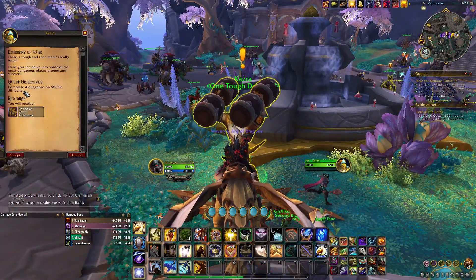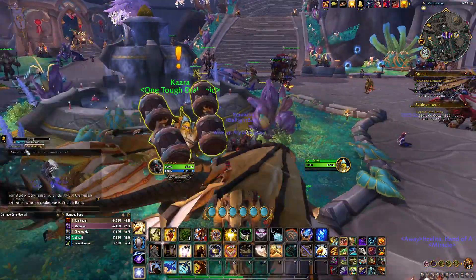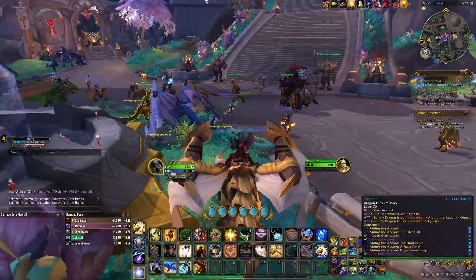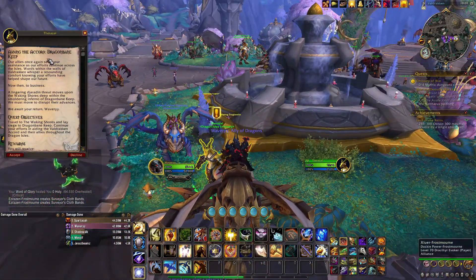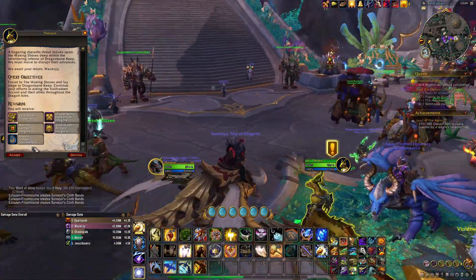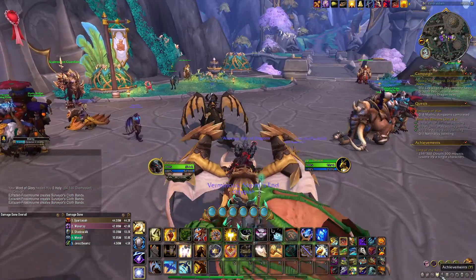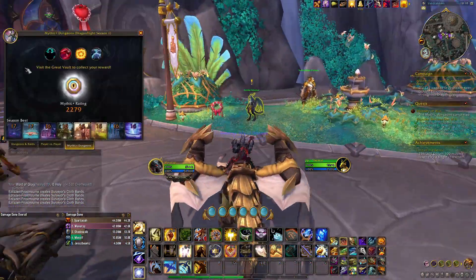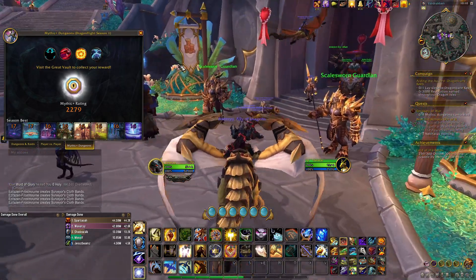First, let's see what the weekly quest is: complete four dungeons on Mythic difficulty and you get a Heroic item, or 402 item level — that is nice for any alts. The other weekly quest is the Dragon Bane Keep, and the affixes are Fortified, Bursting, Explosive, and Thundering.